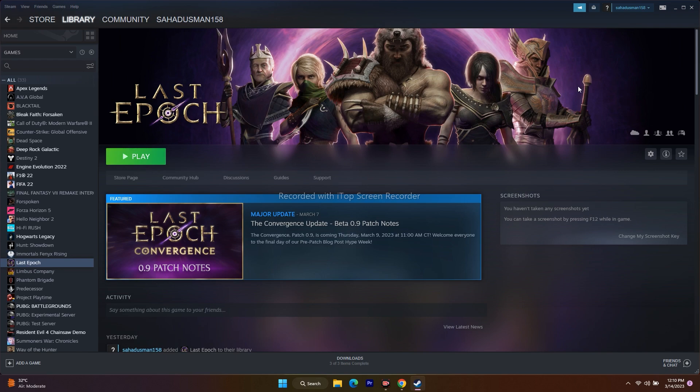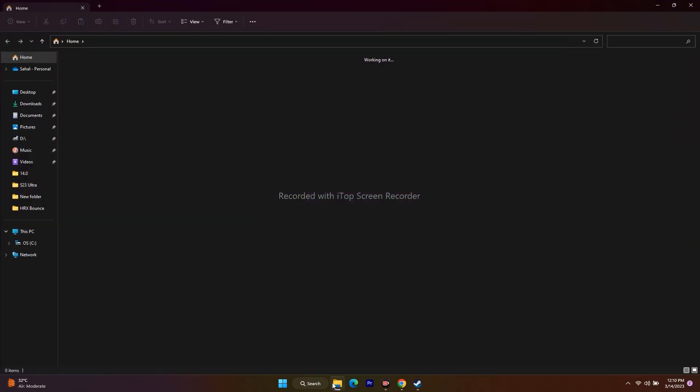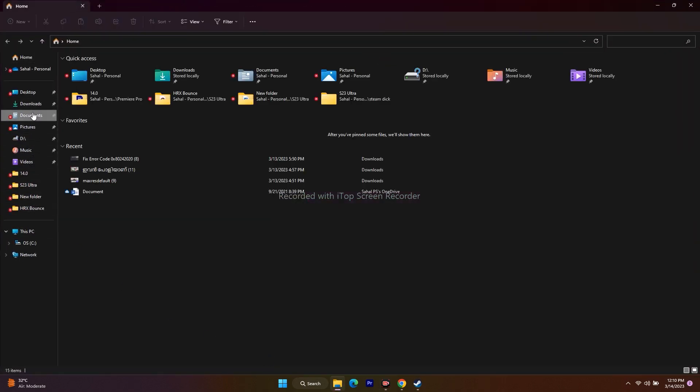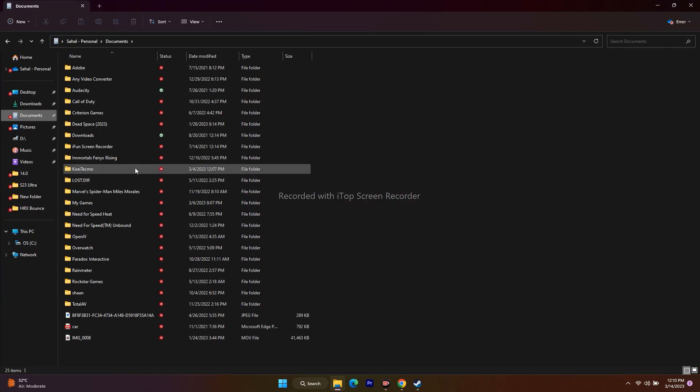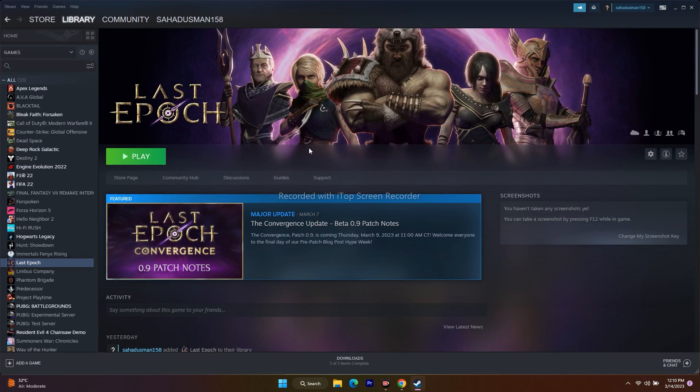Next, we need to delete the saved game file. Go to File Explorer, go to Documents, and you'll find a Lost Epoch folder where the game saves your progress. Delete that folder — keep in mind you will lose all your save data, but just delete the Lost Epoch folder, then launch the game from scratch.